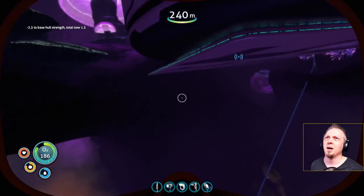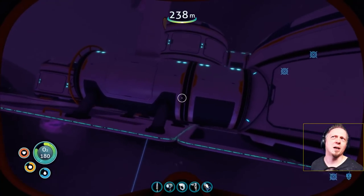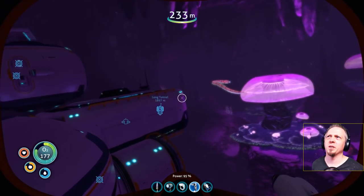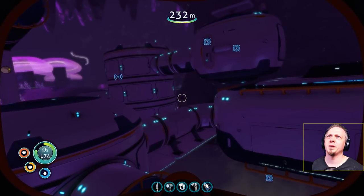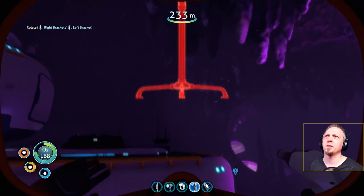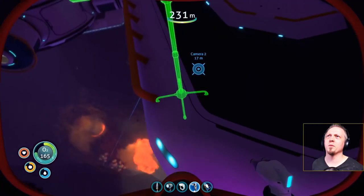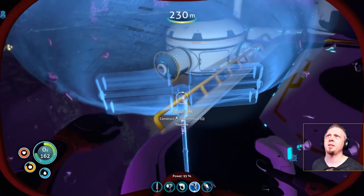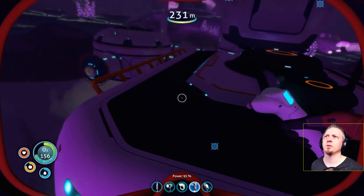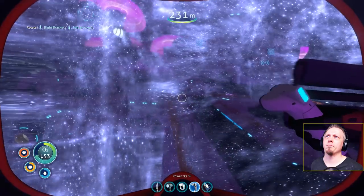I'll put more platforms here as well, and I need some lighting — it's nice as it is but a floodlight would be good. Let me think about where to aim it — it does aim in the direction I'm facing. We'll put it right here — there we go, bam! Got some light on it so things can be seen.